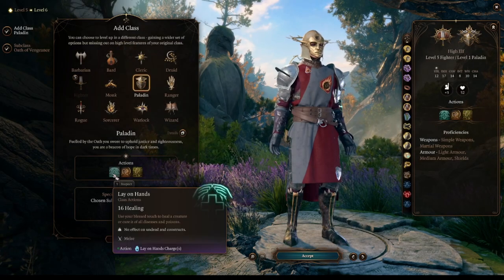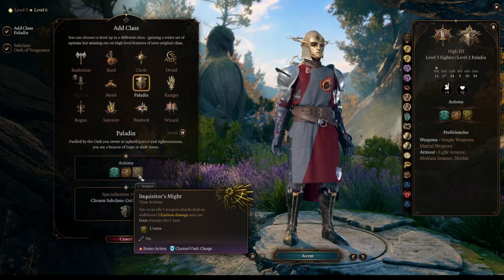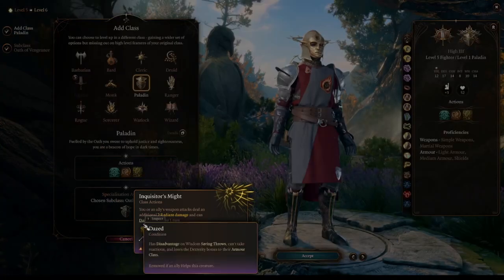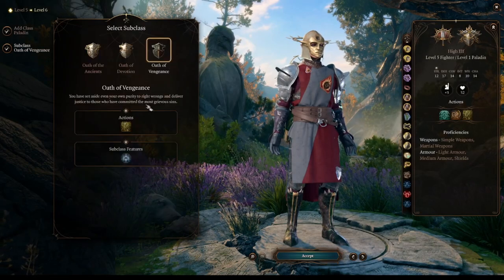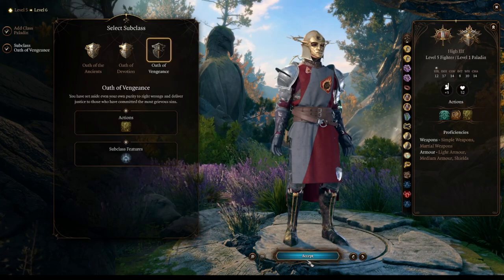Once we reach character level 6, we are going to multiclass into Paladin for a single level. This will give us access to Lay on Hands, which surprisingly scales with character level. This means that Lay on Hands is going to improve without us needing to invest more levels in Paladin.